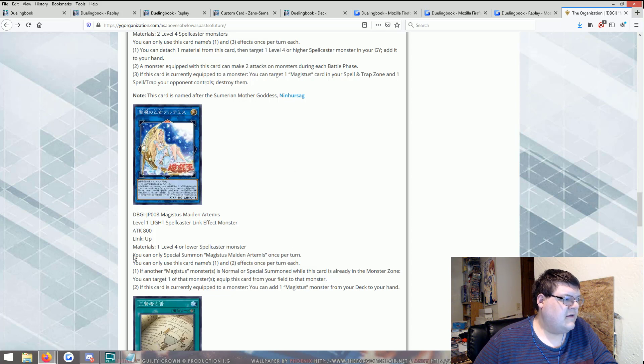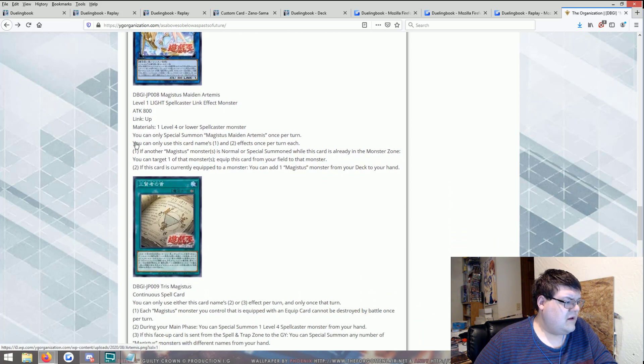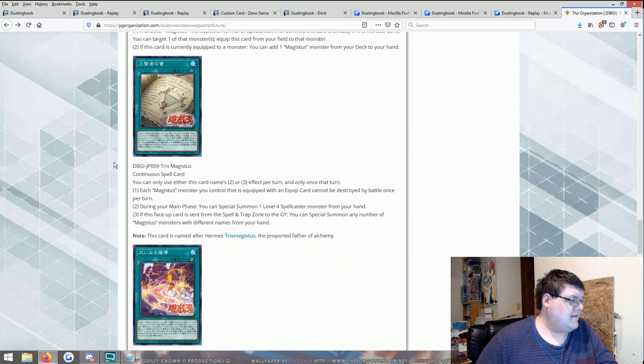Trice Magistus — this card's second and third effects are each once per turn. Each Magistus monster you control that is equipped with an equip card cannot be destroyed by battle. Once per turn during the main phase, you can special summon one level four or lower spellcaster monster from your hand — so you get a generic extender. If this face-up card is sent from the spell and trap zone to the graveyard, you can special summon any number of Magistus monsters with different names from your hand. Why does this not say 'deck'? If it said deck here I would have been very happy, but I guess it's alright.